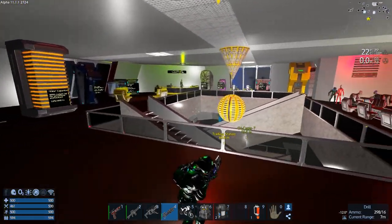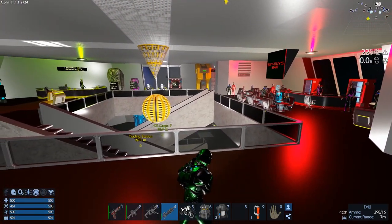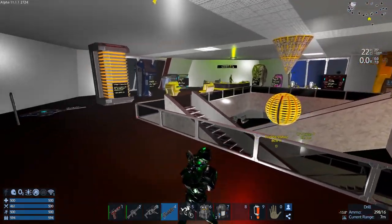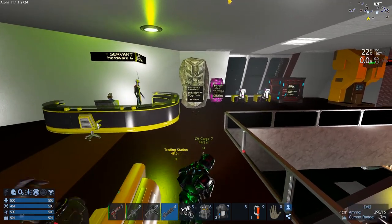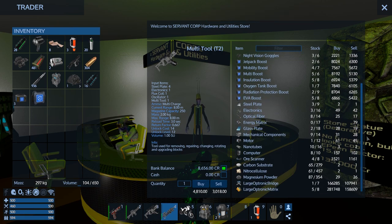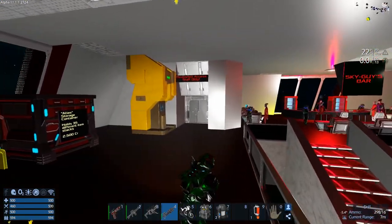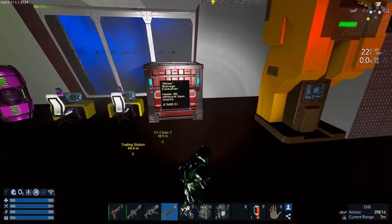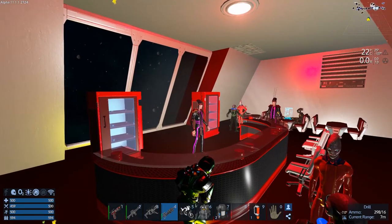If we get enough money going, we can definitely buy ourselves the parts we need to make the CPU extenders — the large ones. So between the two vendors and the guy down on the planet, we're going to have no problem getting what we need. We just gotta get the money together now. We don't want to go unfriendly in here and get shot up — that would suck.